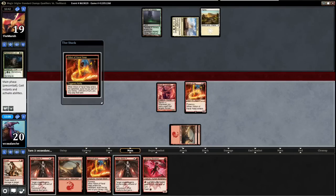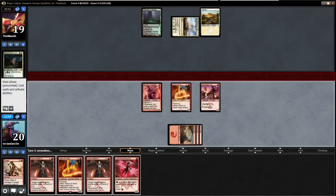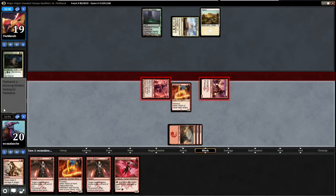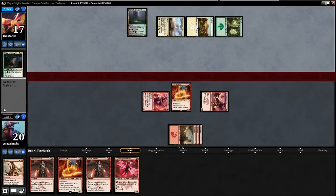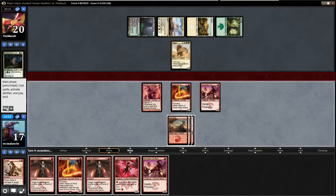We'll run an Abbot and play a Swiftspear — that ends up being a good draw. He's down to 17. He could put out a Soulfire Grand Master on this turn — that'll be terrible for me. Those Rhinos — he's had one every game. Another Swiftspear. Then we might just have to use a Temur Battle Rage on a Soulfire Grand Master. I think we'll go another Abbot and play that.